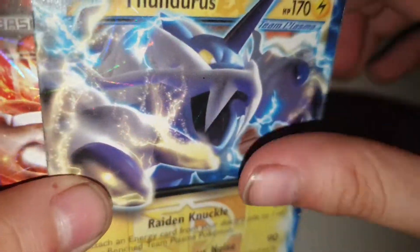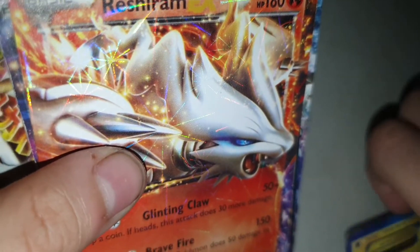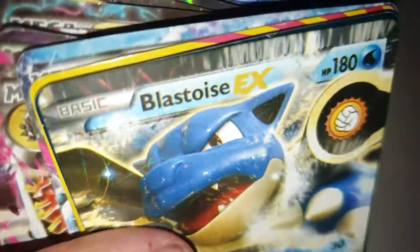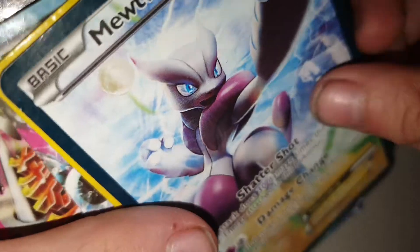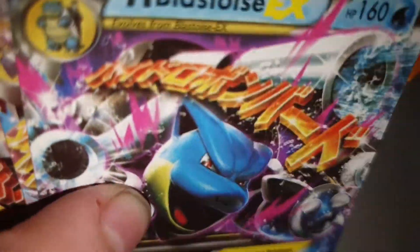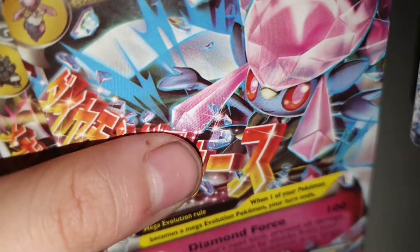Gallade EX, Thundurus EX. Okay put the fingers right here. Giratina, Umbreon, Blastoise, Mewtwo. Diancy — I got more legit cards.